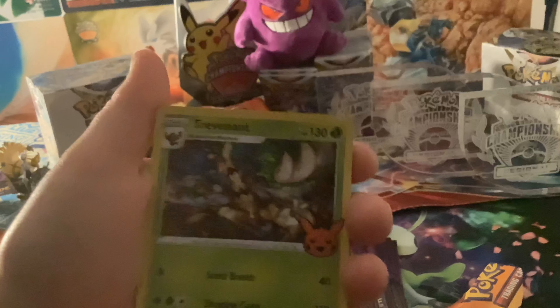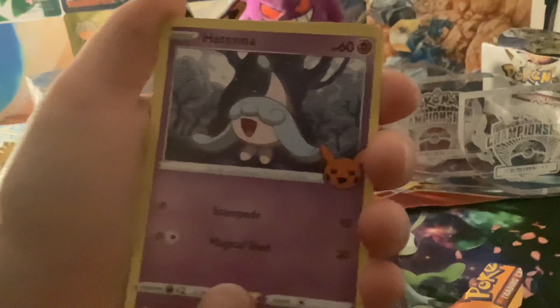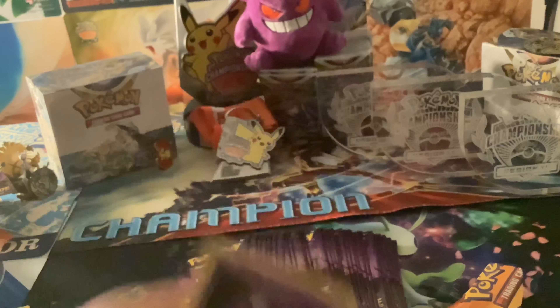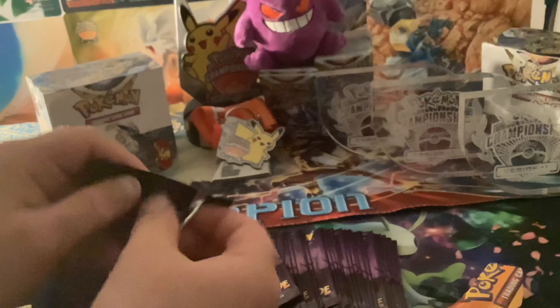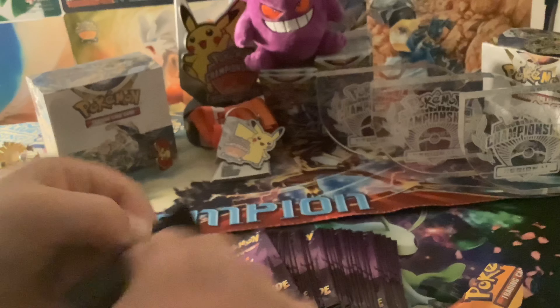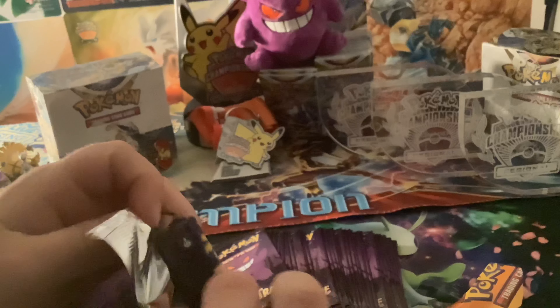We got the Trevenant, a Hatenna, and a Gastly. We'll show off that Trevenant and the Hatenna. And I think there is a card tray — I think I know how it works now. So I think if I open it from the back, I'll find the next one here.